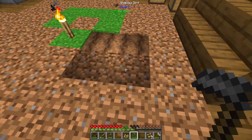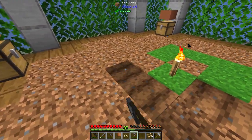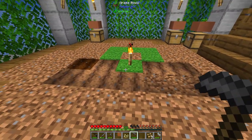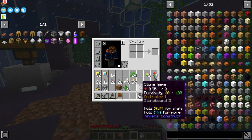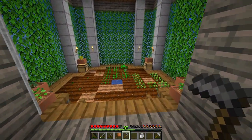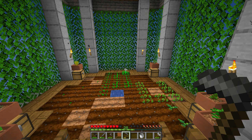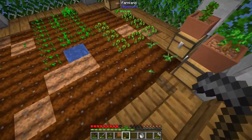My goofy self has been using shear steel and I forgot that the kama acts as a shear and it's just a constant repairable stone shear. I will definitely be learning from this mod pack for sure — especially for future mod packs.